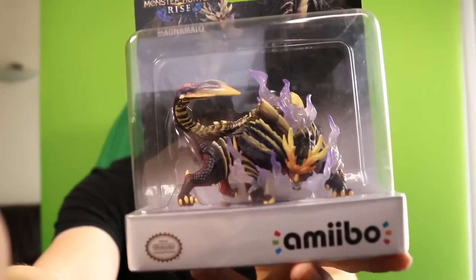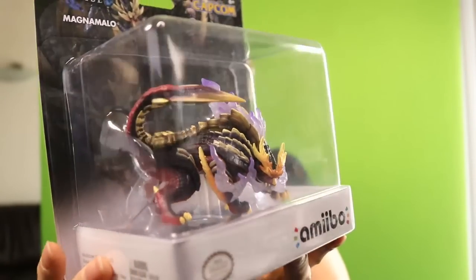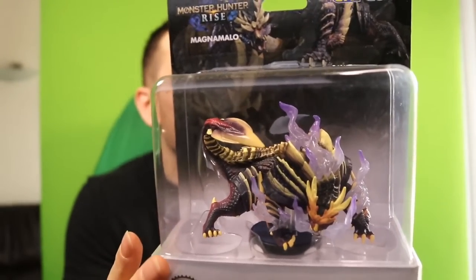There are three Monster Hunter amiibo coming out for Monster Hunter Rise. This is the Magnamalo, which is this gigantic cover legendary-looking beast. He is super cool. I am not going to unbox him because I like having all my amiibo new in box. I'll give you a close-up — he looks pretty amazing even in the box. I want to find out where exactly Magnamalo is and how much you have to play in order to battle him.